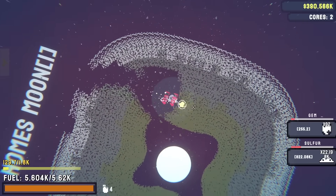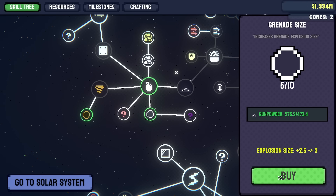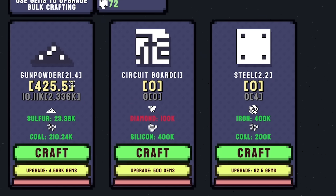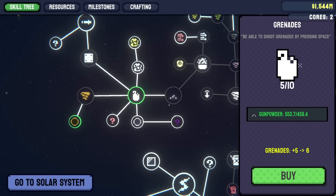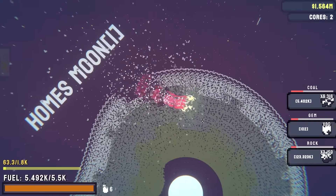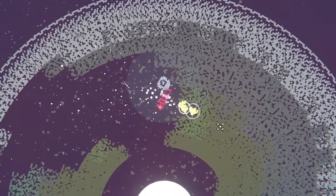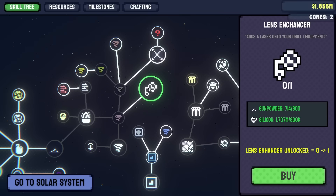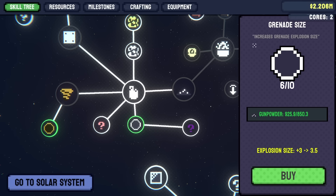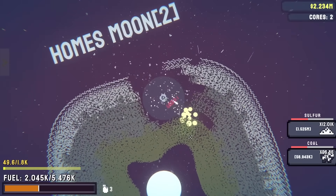Grenades are fantastic now! Let's upgrade explosive size and gunpowder capacity - we're making 20 gunpowder now compared to just one at the start. We can add another grenade and heading back to the moon - look how big the explosions are, and we've got six of them! There's also a lens enhancer - adds a laser onto my drill. I'm going to increase the grenade size as well.